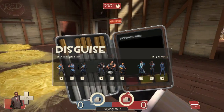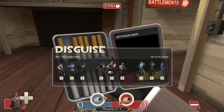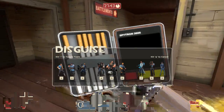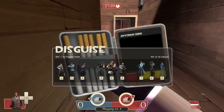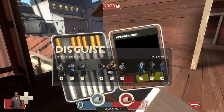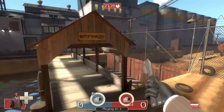If you go to the disguise kit, you can hit 1 through 9 and choose your class. Or, if you have the concise menu on, 1 through 3 for offense, defense, and support, and then 1 through 3 for which of the classes you've chosen. I'll explain the pros and cons of each disguise in a bit.